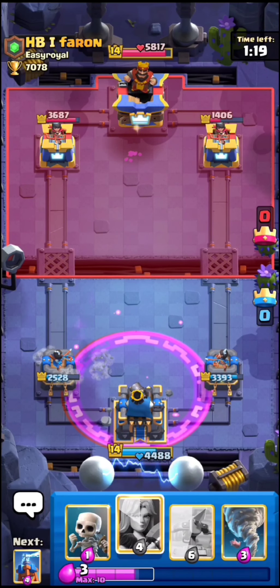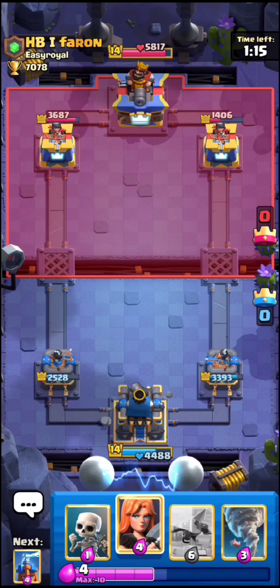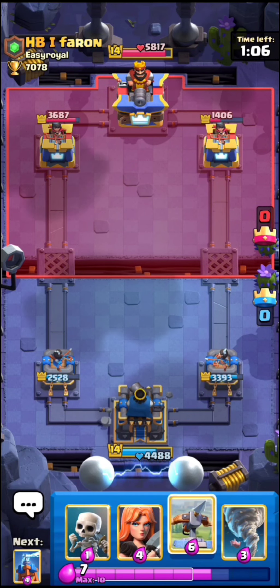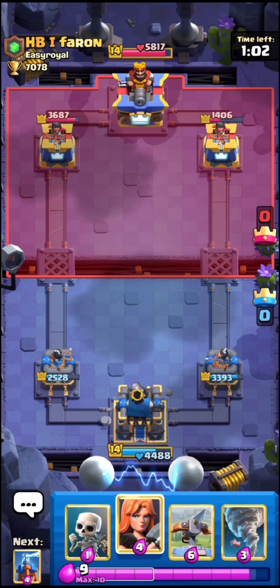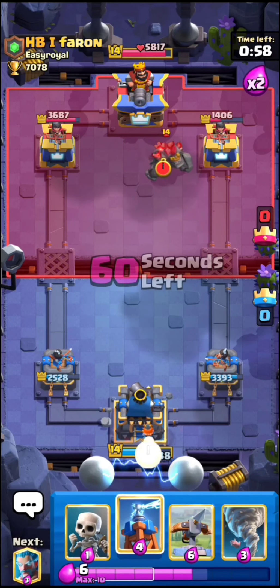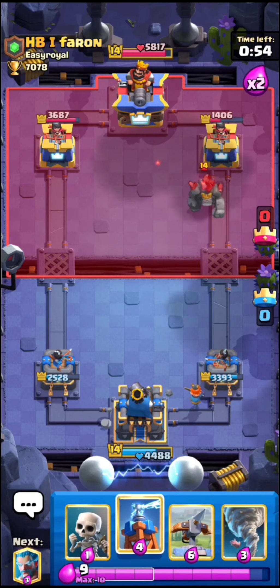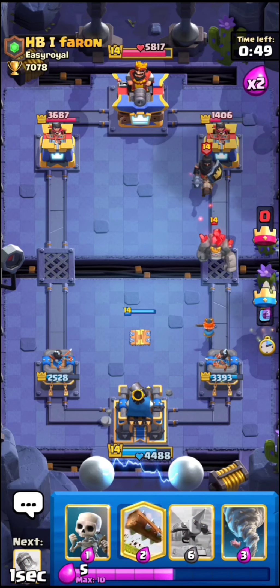I'll wait before I go Tesla, just so I keep my Tesla alive. Right here I'm gonna do something a little special — I'm going to activate the king tower in this position. Yeah, pretty good activation by us. Let's rocket his pump, and perfect — we already got the damage lead.